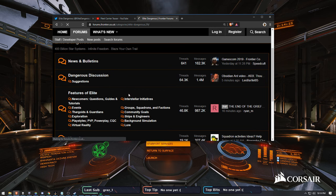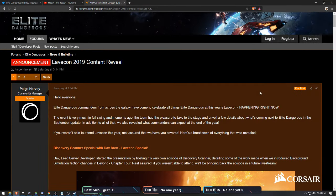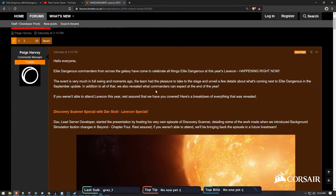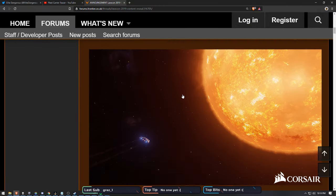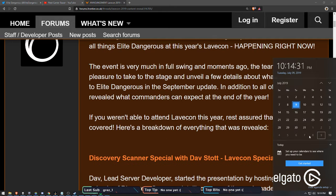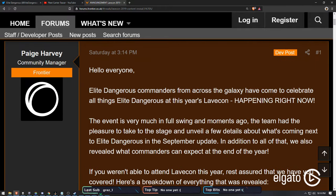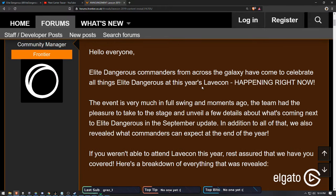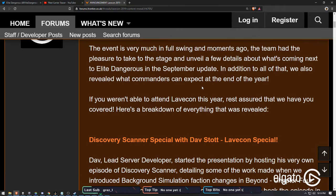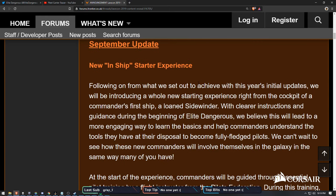Let's take a look at this ARCS announcement. September is basically two months away - July is practically halfway over, then August, and September's next month before you know it.